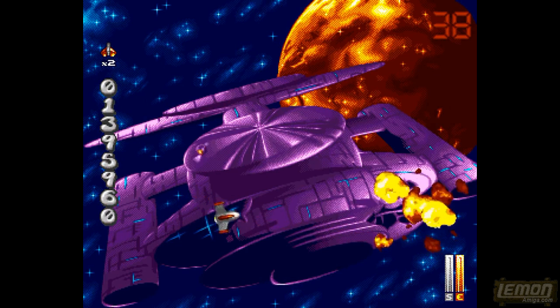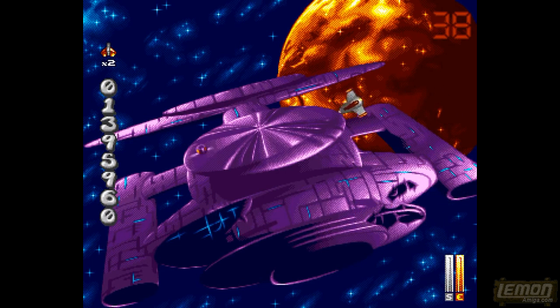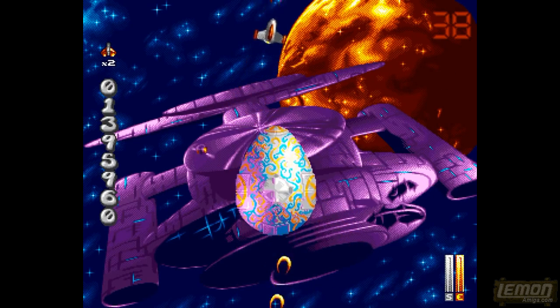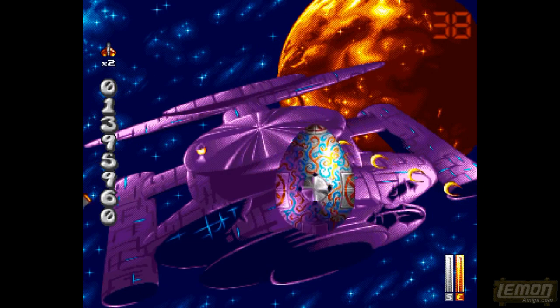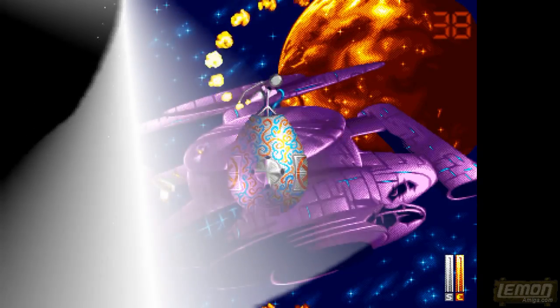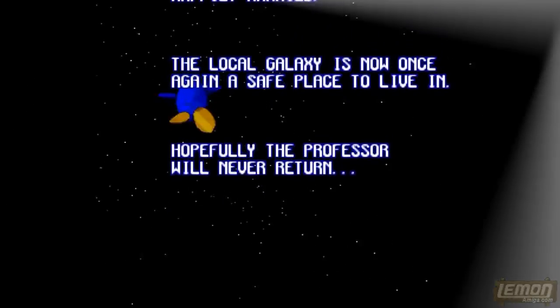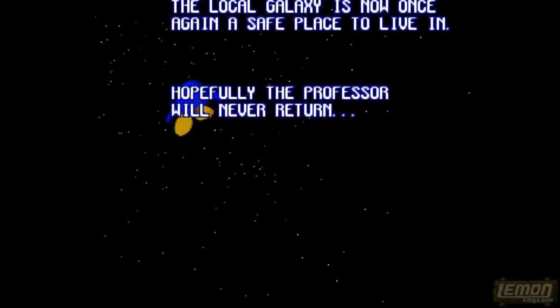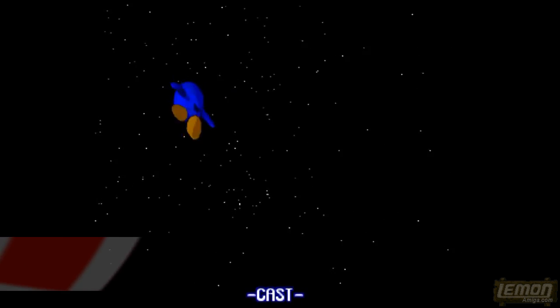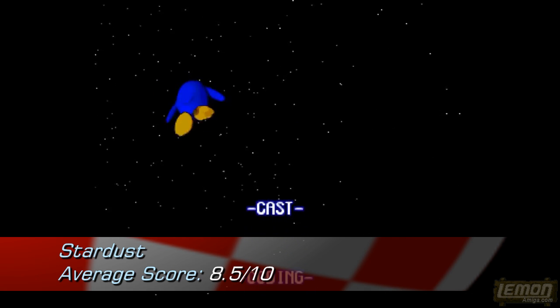Finally the scores: PowerPlay gave this game 70%, Amiga User International gave Stardust 80%, Amiga Joker gave it 80%, CU Amiga scored it 81%, Lemon currently gives it 82%, Amiga Format gave it 88%, Amiga Power gave Stardust 89%, The One gave it 91%, Amiga Down Under gave it 91%, and Amiga Computing gave the highest score of 92% — which all combined gives Stardust an average rating of 8.5 out of 10.